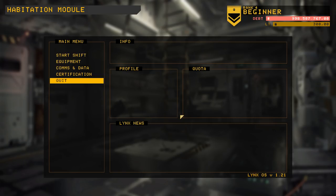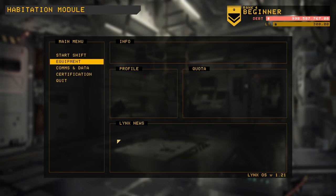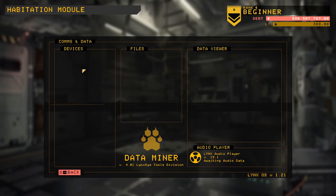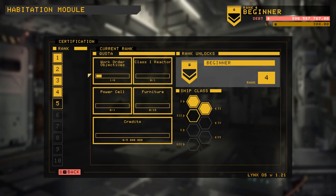You get to take ships apart, with the benefits and perils that come with that. Let me talk you through what I have over here. This is the habitation module — this is where I can buy equipment, upgrades, and such. I don't have a lot to spend at the moment. You've got comms and data, which I don't believe is actually in the game yet because it is in early access. There is also certification.